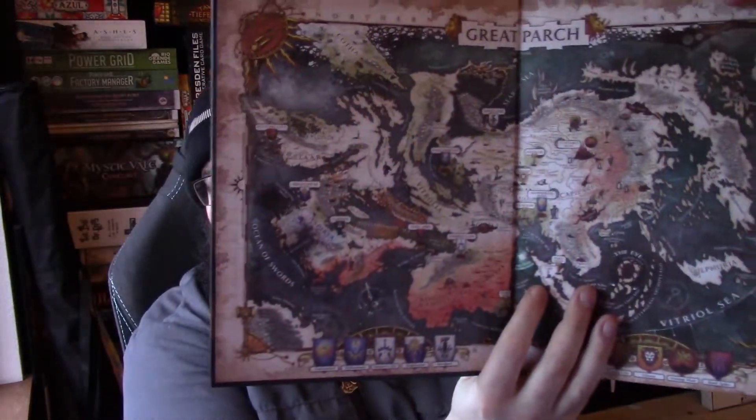I think I've only cracked it open maybe once or twice, and that is the Soulbound RPG — it is the Warhammer Age of Sigmar role-playing game by Cubicle Seven. It is such a pretty book. I actually pre-ordered this, so I have the GM screen and even a map of the main area you play in, which is called the Great Parch. It's a gorgeous map.